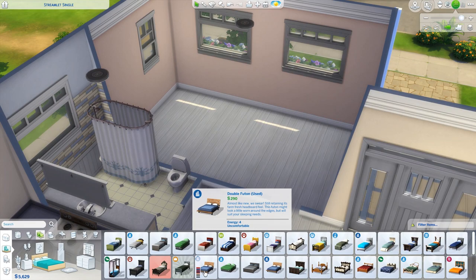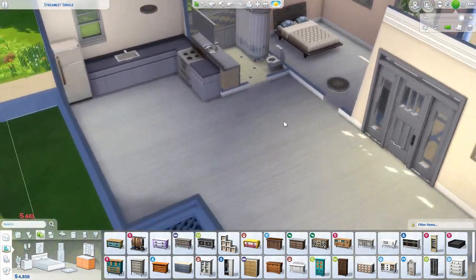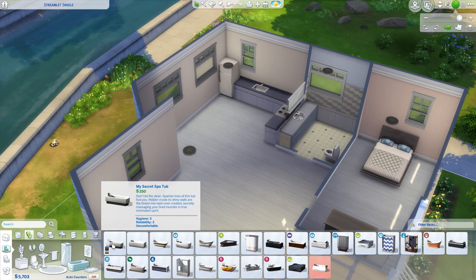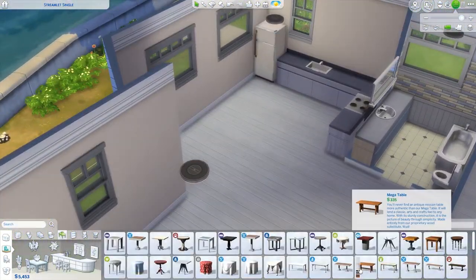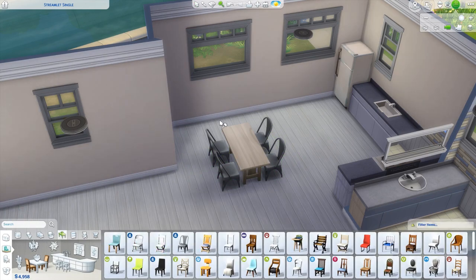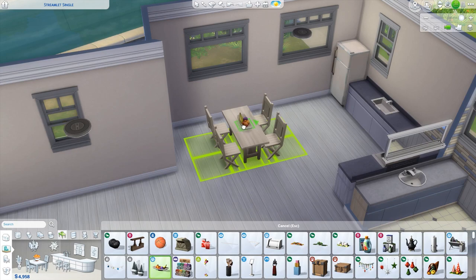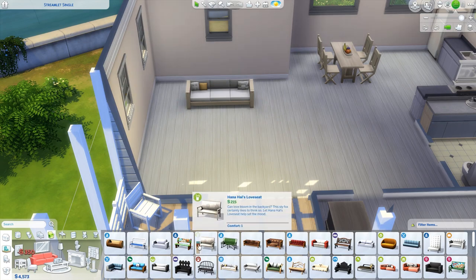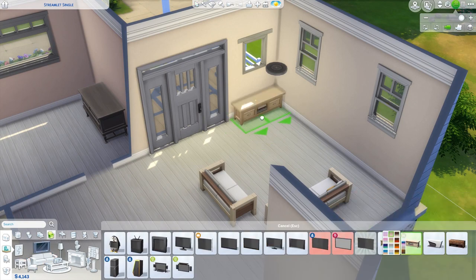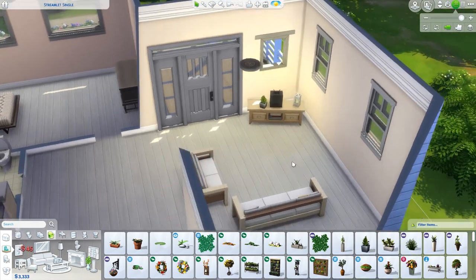Going into this house, I didn't really have a clear direction as far as what type of sim would live here. I typically make sure I have a specific type of person in mind when building — it really helps streamline the items and decorating. For example, I'd furnish a house for myself very differently than for my mother. But going into this one, I knew I just needed to be careful with my budget.